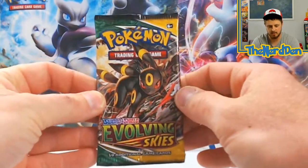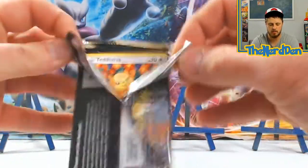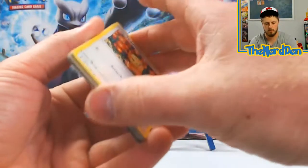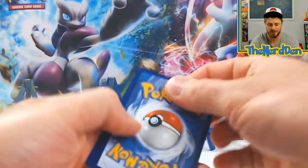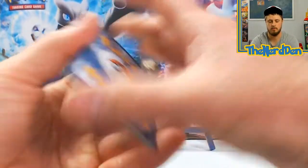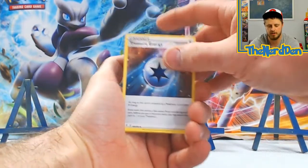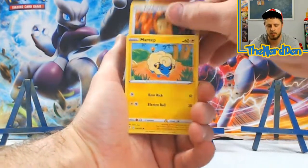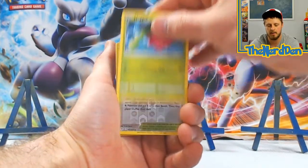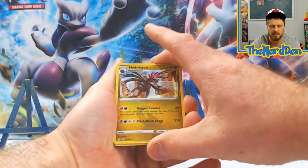Evolving Skies — what can you do for us? Can you give us anything? Got Energy, Mantine, Treasure, Teddiursa, Mareep, Zorua, Tentacool, Hoppip, Stormy Mountains — into a Holographic Hydreigon.